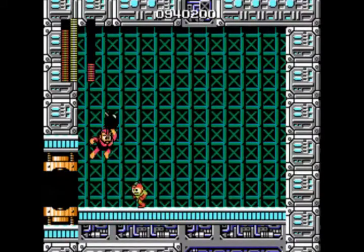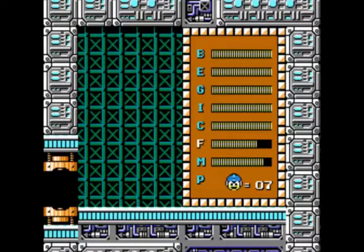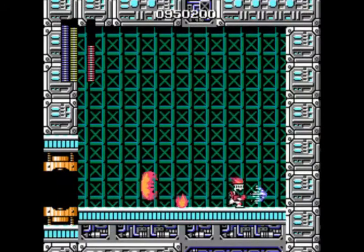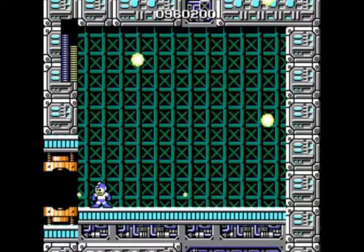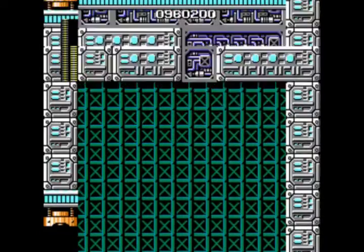Bomb Man is really simple with the Fire Man weapon — shouldn't have a problem with that. Just stay away from his bombs and do the best you can not to take any damage against him. Fire Man is really hard to get through; this guy can hit you a lot, and it's a very difficult fight. Make sure you don't get hit too much, because that can really wreck your chances of getting through the game without taking at least one death.